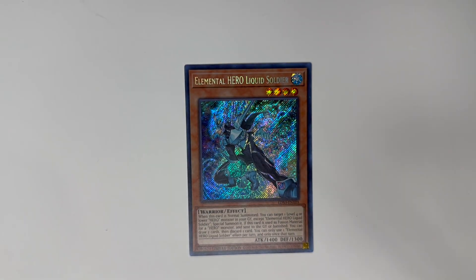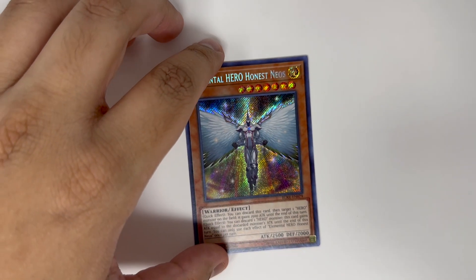Next is one Elemental HERO Liquid Soldier. Basically when he is normal summoned you're going to summon Shadow Mist from the graveyard so you can get your Mass Change. I only run one because you don't really want to see this in your hand — this is a card you want to search. You don't want multiple copies in your hand, so run it at one.